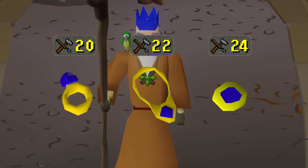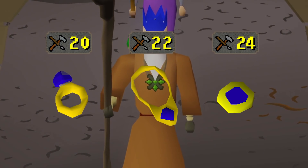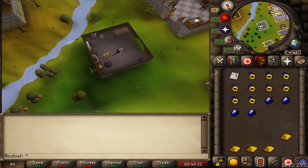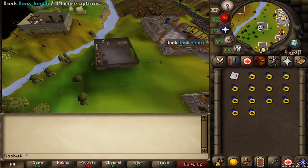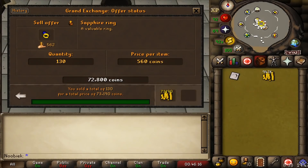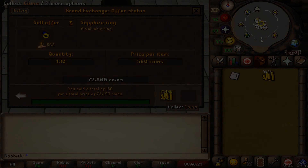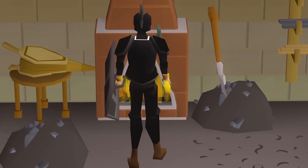Sapphire jewelry requires 20 Crafting for the ring, 22 for the necklace, and 24 for the amulet. Making sapphire rings gives 40 XP each, totaling around 44,000 XP per hour. Surprisingly, the profit was higher than diamonds and rubies, at approximately 140,000 GP per hour.